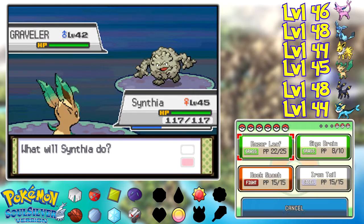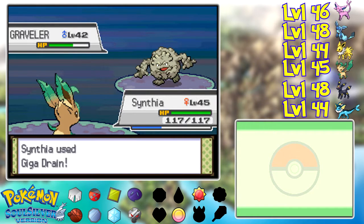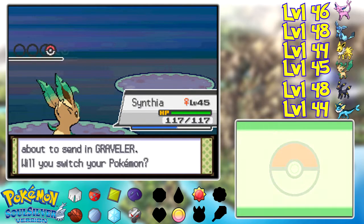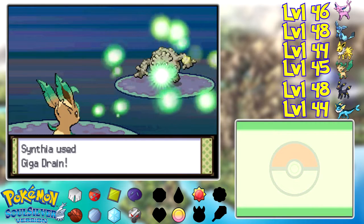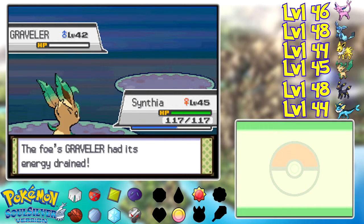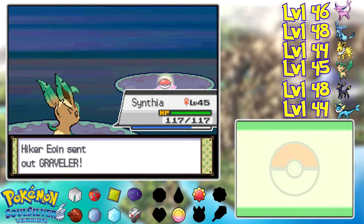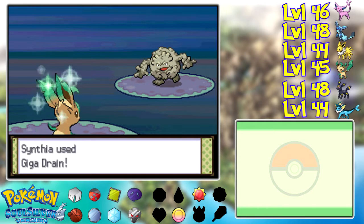Graveler! Mind if I Razor Leaf? Yeah, I'm gonna give it to you. You don't have Sturdy, right? I never know which Rock types have Sturdy. Actually, now that I think about it, Sturdy didn't have the effect of preventing one-shots from anything until Gen 5. I think in Gen 4 and prior, the only thing Sturdy worked on was moves like Fissure and Guillotine. Then they buffed Sturdy in Generation 5 so that it just meant your Pokemon couldn't go down in one hit, period. Maybe I don't have to worry about that then — I'm just being paranoid.